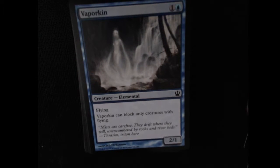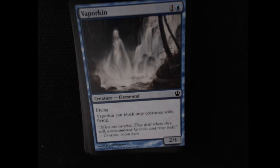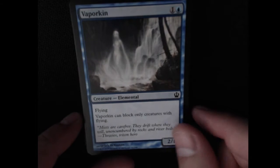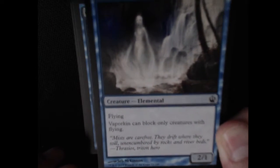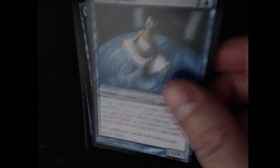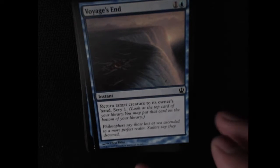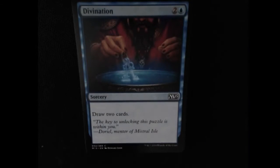A Vaporkin is a common 2/1 that has flying, but it can only block creatures that have flying. Kind of a specific card — good for attacking, not much else. But with 1 toughness, you don't really need it to block unless you're boosting it. We have an Omen Speaker — a common 1/3 with Scry 2 when it enters the battlefield. Voyage End — just another control, return creature to hand, and then it has Scry 1 — a little added bonus.